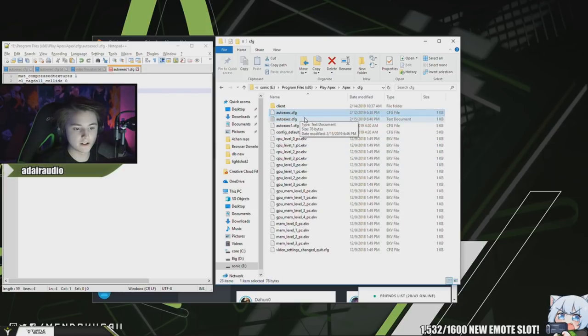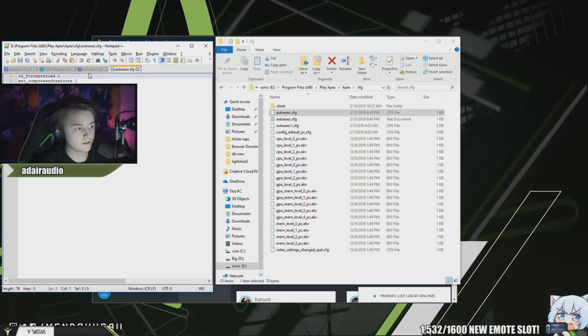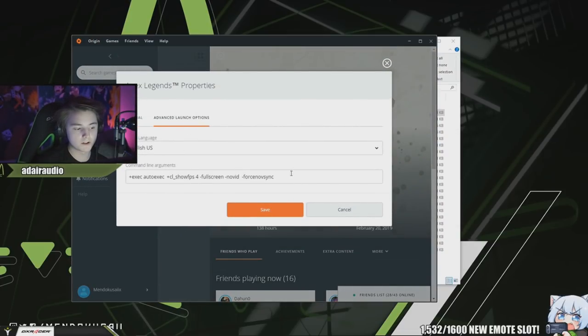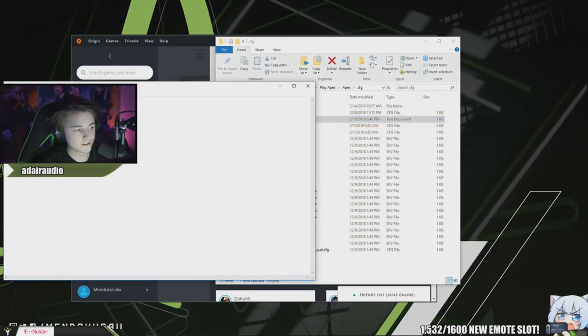Save your launch options and save the auto execute file too. Make sure it's called autoexec.cfg. I prepared a text file so you can read it easier. For cl_forcepreload, putting it on 1 can cause stuttering — sometimes really bad stuttering — so either leave it out or put 0. Save it, and that's it. As long as your launch options are saved under Game Properties > Advanced Launch Options with the exec command in there, those settings will go live when you launch the game.